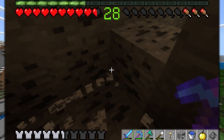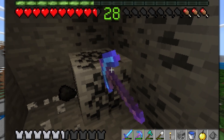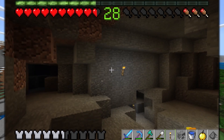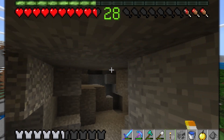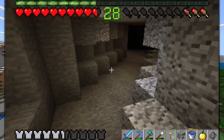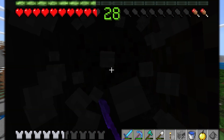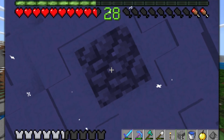I could use the ender eye exploration method, which would honestly be the easiest and most efficient way to find the stronghold. But I really don't want to waste my ender eyes because ender pearls are a very precious resource in this version — they are so hard to get. Endermen just never seem to spawn. It's so rare to ever see an enderman at night, and I just do not understand why that's the case. At least in my experience, enderman spawns are just extremely rare.